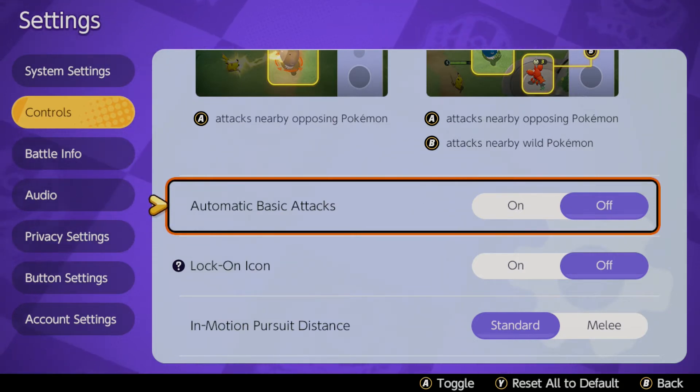Automatic basic attacks with the likes of Greninja or Cinderace will use your stronger one. If you're trying to save that up to combo someone with a strong basic attack as well as a special move, the auto attacks get in the way.